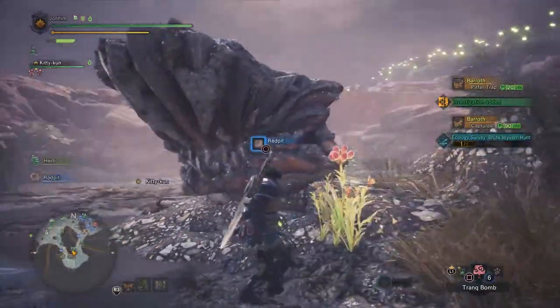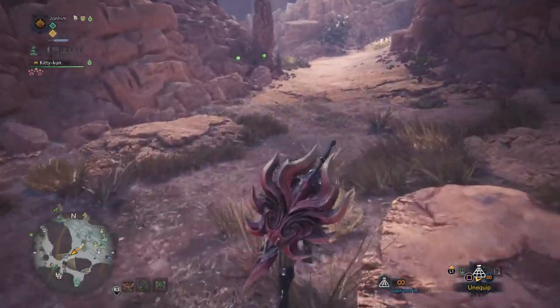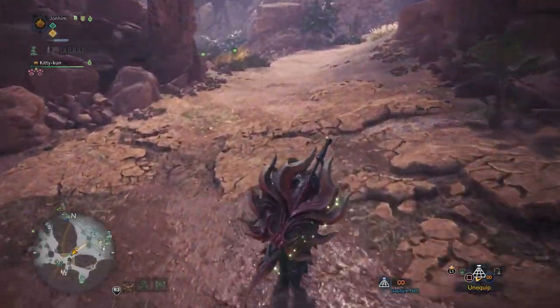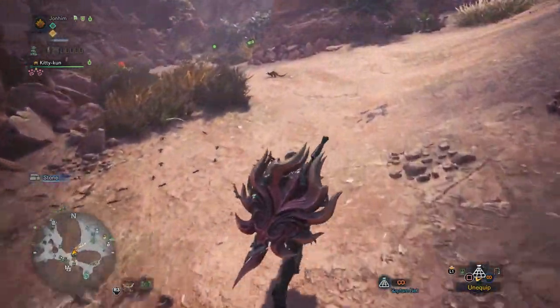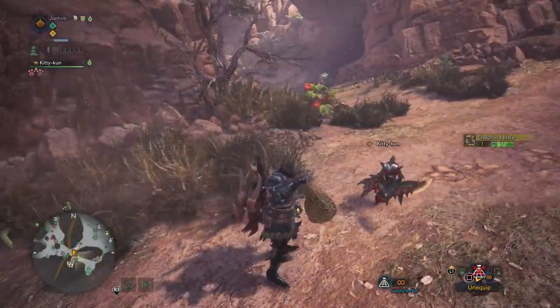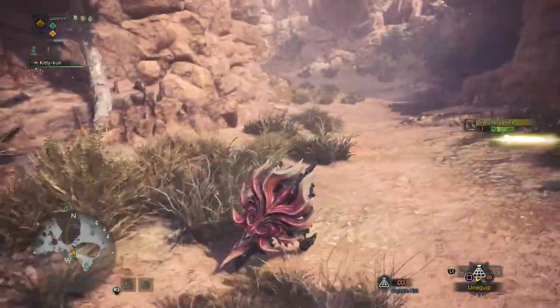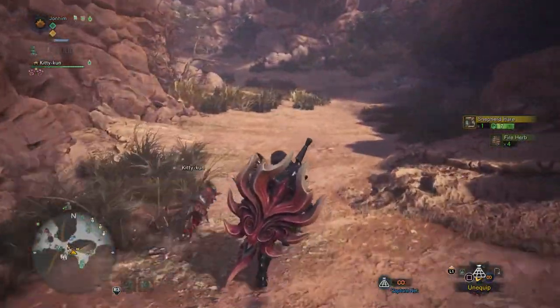The secondary way of catching monsters is with your bug net. You load it into your slinger and you can shoot little monsters around the area, put them in your net, and now they're yours — now your pet. You can go back home and have your Palico set it up so you have little pets walking around.